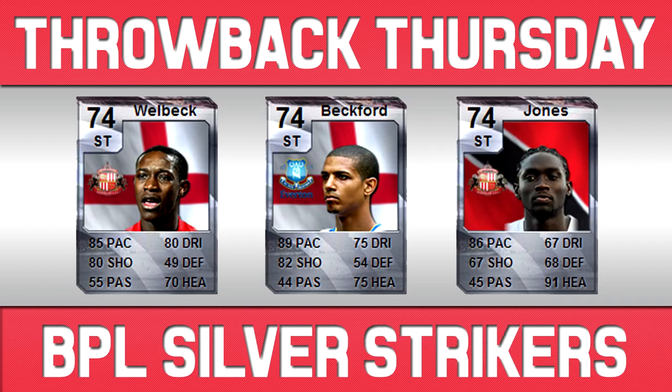Lastly, onto the strikers. If those midfielders and defenders weren't good enough, the strikers are even better — and most of these are upgraded as well. You've got Welbeck with 85 pace, 80 dribbling, 80 shooting, and 70 heading — an absolutely amazing card, probably one of the best silver strikers I've ever used. And Beckford was equally as good: 89 pace, 75 dribbling, 82 shooting, and 75 heading. To put that into perspective, those cards in FIFA 10 only cost 30 to 80 or 90k — nowadays they'd probably be 200 or 300k, possibly even more if they were in-forms.